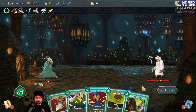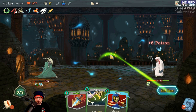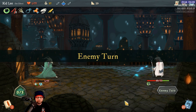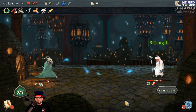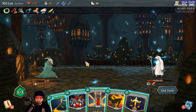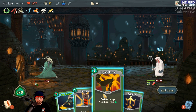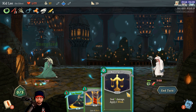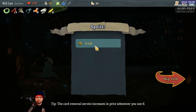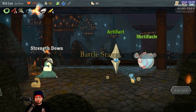I'm just going to poison the crap out of her — she's losing 18 a round right now. Luckily she's decided not to attack me anymore. She's dead next turn. Flying Knee, Neutralize. That was a good question mark path.